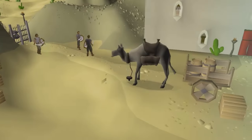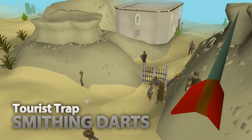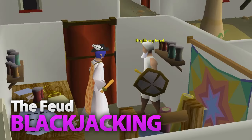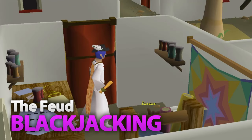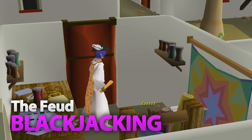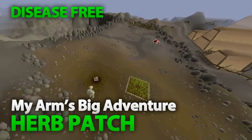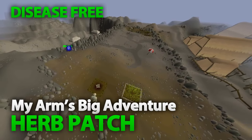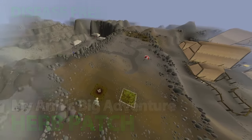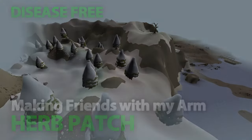There are a few more quests that unlock skilling methods. Smithing darts requires completion of the Tourist Trap quest. After the Feud, you can partake in Blackjacking for Thieving XP, and that's the fastest possible thieving training method from 55 to 91, although it's very click-intensive. My Arm's Big Adventure allows you to use the Herb Patch in Trollheim, which is disease-free, making it very profitable. A newer quest in the series, Making Friends with My Arm, unlocks yet another Herb Patch which is also disease-free.